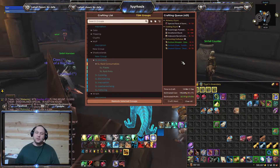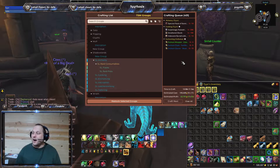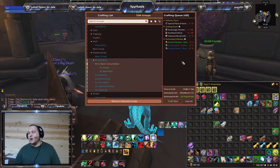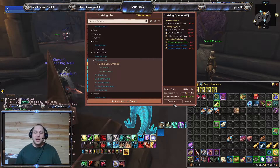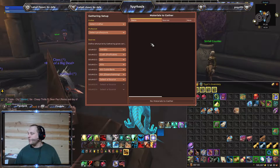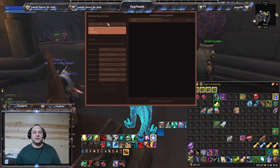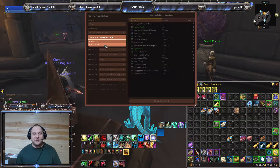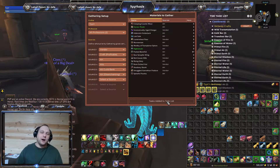For example, for the Shadowcore Oil or any other raid pot, I want to keep 1,000 on hand. So if I've got 300 on the auction house, it'll have me craft 700. Then you hop over to gathering, select your crafter, make sure you've got all your professions selected, and click open task list. That gives you a breakdown of everything you need to buy from the auction house and from a vendor.